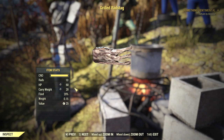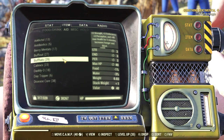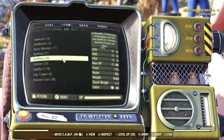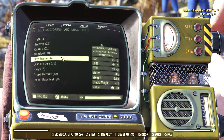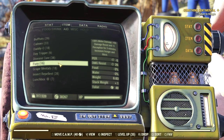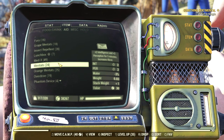Roasted ant will also give you an extra 10 pounds for the same time. Drugs are also an option — there are several like Buffout and Bufftats that you can use to give you a temporary boost to Strength. They typically last for a few minutes at most, so they're useful to take just before travelling back to camp.